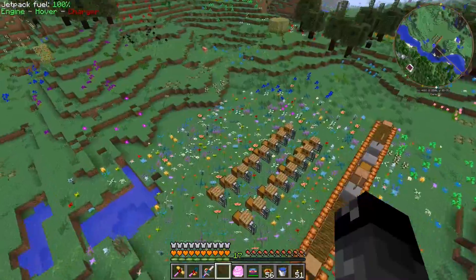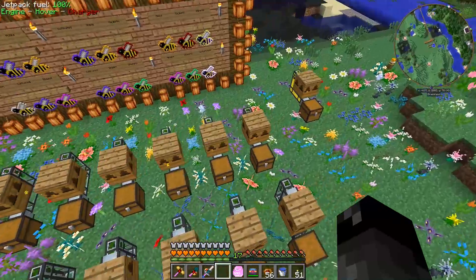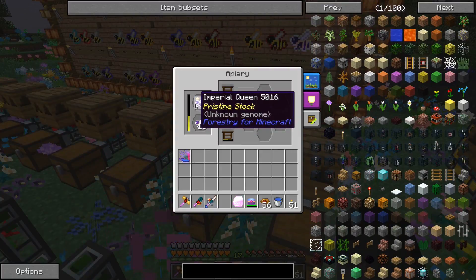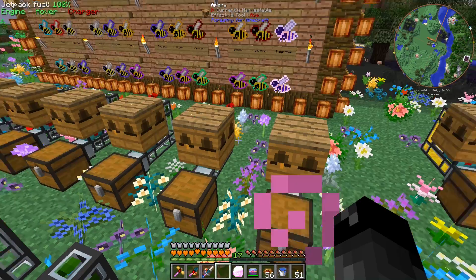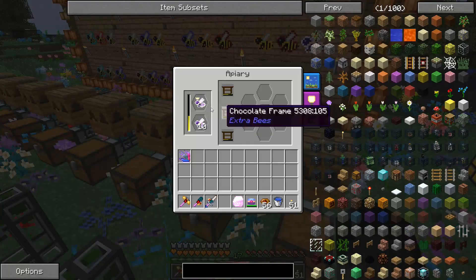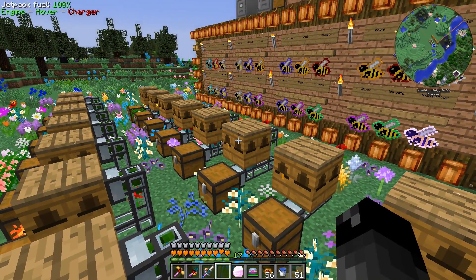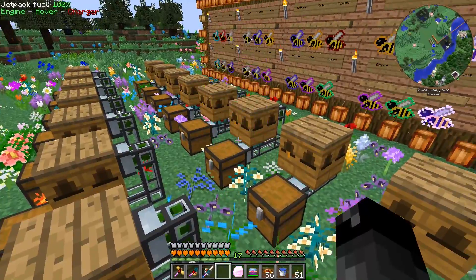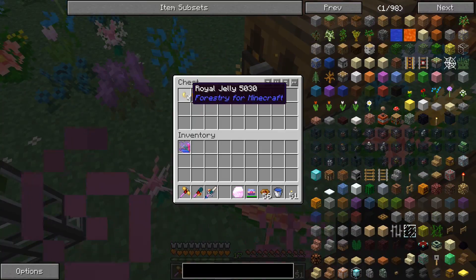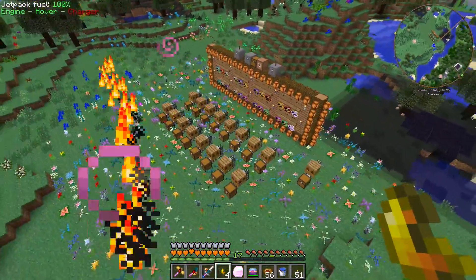Over at the bee area I've been putting in more work. I added a lot more apiaries — we'd already crafted up a lot of these and they weren't being used. Since we wanted to expand to collect more pollen and royal jelly, I've duplicated our bees by taking drones from one hive and putting them with a rocky princess, and those drones eventually convert over. We now have quite a few different hives potentially making royal jelly.